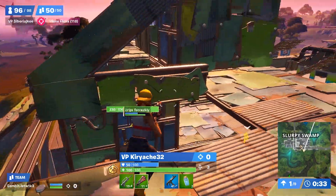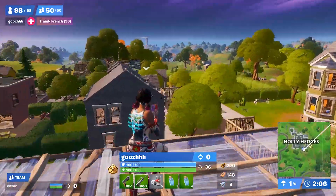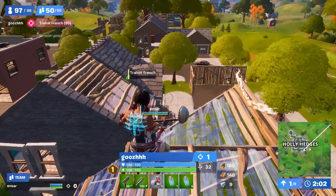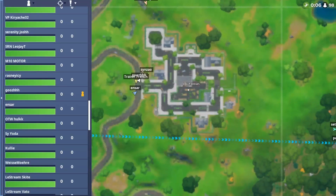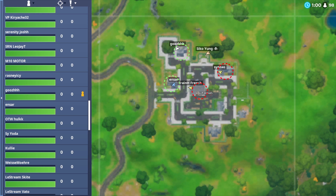Now let's look at a pro early game fight and analyze how they utilize these strategies. We're looking at Enzar and Guz who fought against Trainincfrench and Sinzao out in Holly Hedges. Guz and Enzar dropped to the northwest and west houses, whereas French and Sinzao dropped the middle and northeast houses. Looking at the map alone, French and Sinzao definitely have the advantage as they're able to loot the entire east and south side of the POI, while Enzar and Guz are stuck with just their two houses.